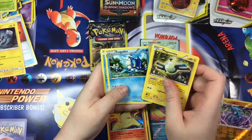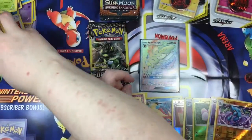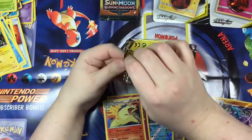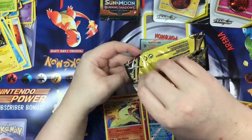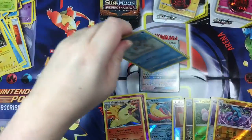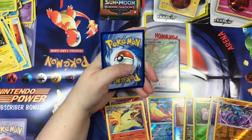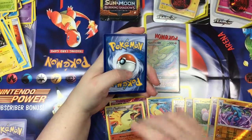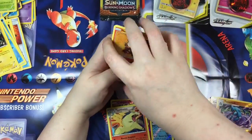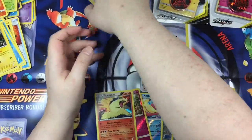Let's continue on — Magnemite, a Frogadier, and a Piplup. Piplup is cute, he's a little penguin, but not my favorite — sorry to all Piplup lovers out there. He's just not my favorite, I'm sorry. He's so cute, I just don't ever choose them. Let's do the last one of these and then we'll move on to our Burning Shadows and then our final two Team Up packs. Bergmite, Lady, and a Heatran.